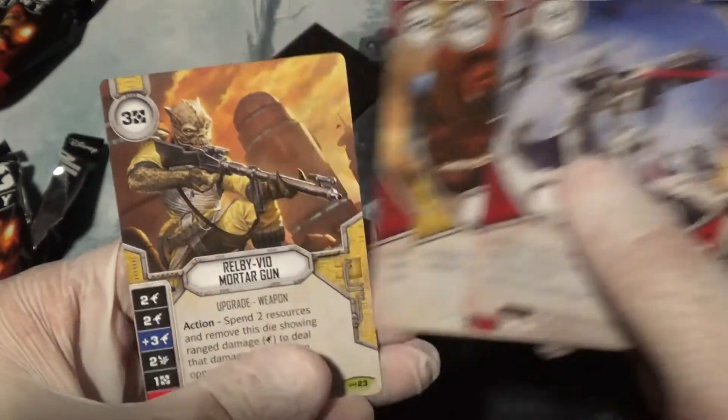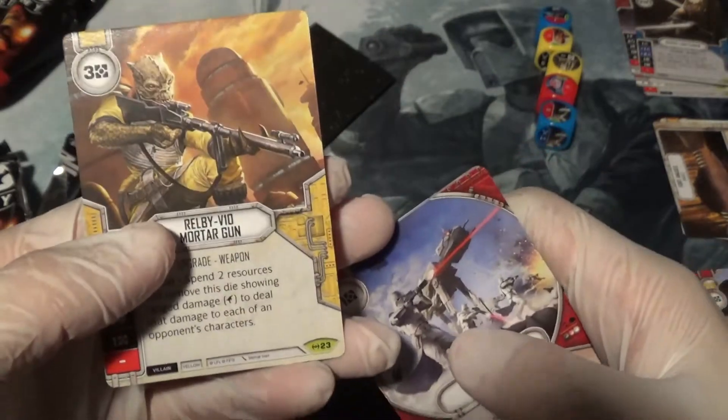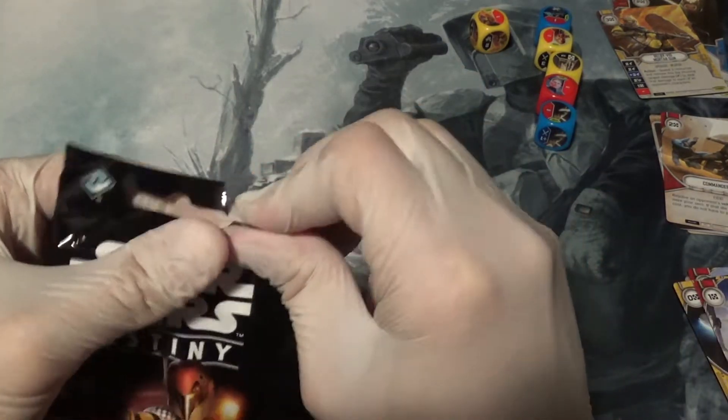Probably my favorite artwork in the set. And Mortar Gun — I got one of these already, but it seems like the kind of card that it's good to have a few of, so I don't mind that. And the Legendary, right? Drawn through six packs, how can we not have a Legendary yet?